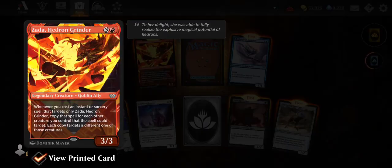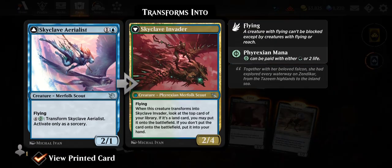Okay, Zada Hedron Grinder — that's an old card. Skyclave Aerialist — a Merfolk, two mana for a 2/1 with flying, activated ability of four and a Phyrexian blue to transform, activate only as a sorcery. Unfortunately you can't do this at instant speed. It transforms into Skyclave Invader, a 2/4 flying Phyrexian Merfolk Scout. When it transforms, look at the top card of your library — if it's a land you may put it onto the battlefield, otherwise put it into your hand.